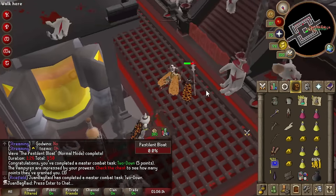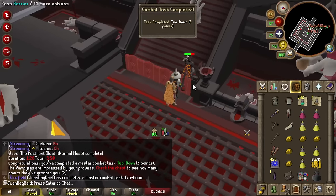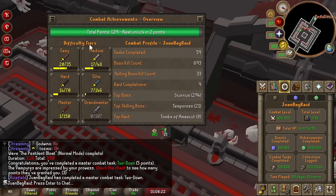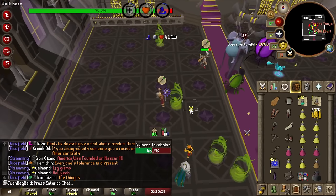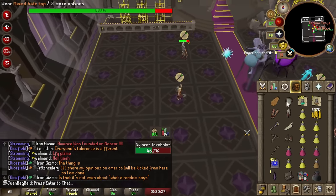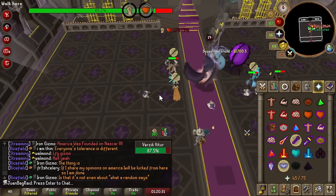Nice, good work. Two down. Hey, we got a combat achievement — we're almost done with the medium combat achievements actually. Two more points. That bounce saved you, man.